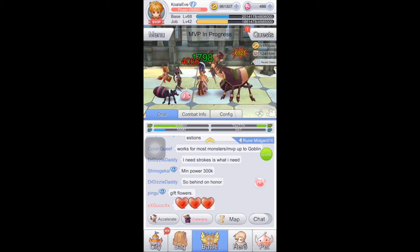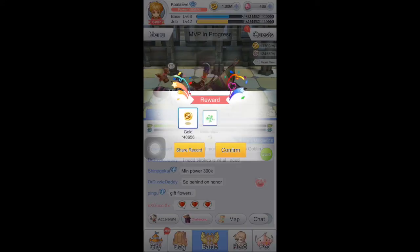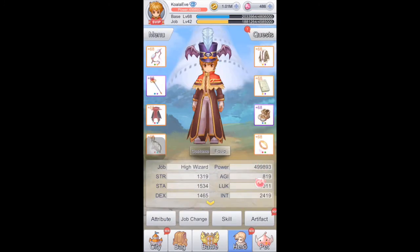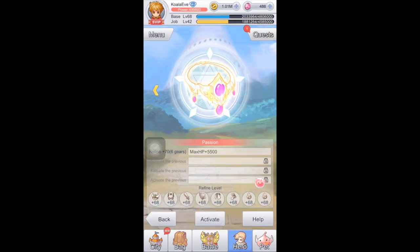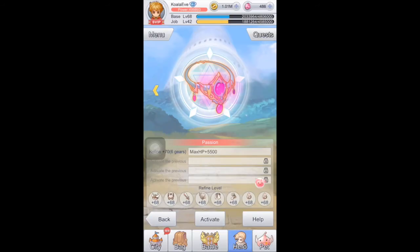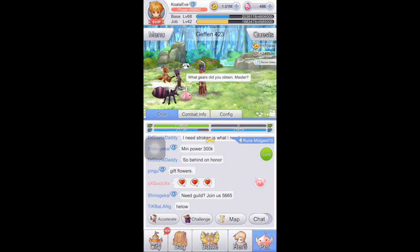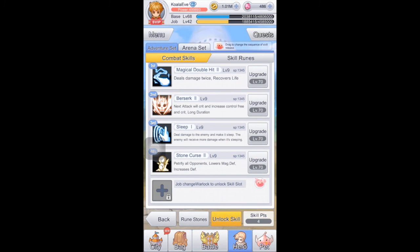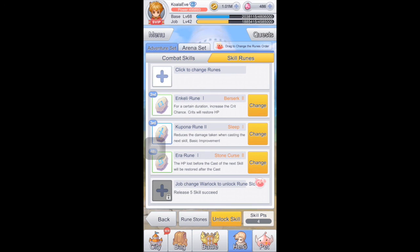As long as you don't run out of SP you'll be fine. If you are short on SP you'll need to slot in Intelligence gems to boost your intelligence. Almost out of spell points there — but done! Difficulty 1 to 5 cleared using the same skill set at just under 500,000 power. My pet setup is Bogan, Angeling, Mistress, and Vitata. Thanks for watching, bye!